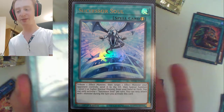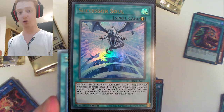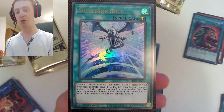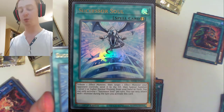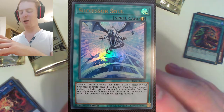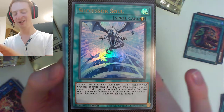Not bad. It's a quick play — if you tribute an Effect Monster, target an Effect Monster your opponent controls and send it to the grave, then Special Summon a level 7 or higher normal monster from your hand or deck. You can only activate one Successor Soul per turn, and you can only attack with one monster during the turn you activate this card. Everyone's like, oh yeah, Blue-Eyes support and Red-Eyes support. But now I'm thinking Black Skull Dragon support, ladies and gentlemen — we're going to bring it back.